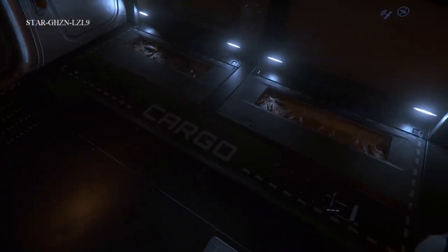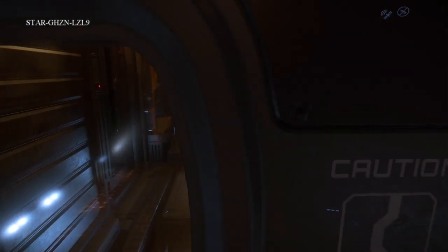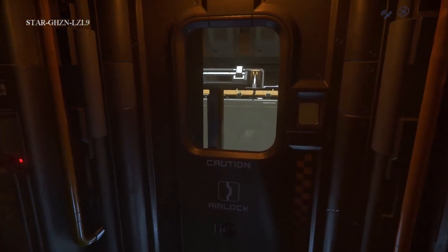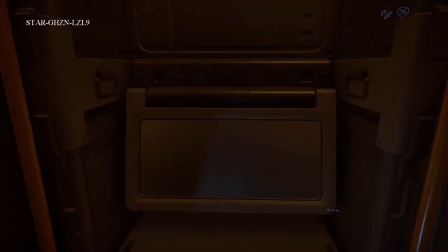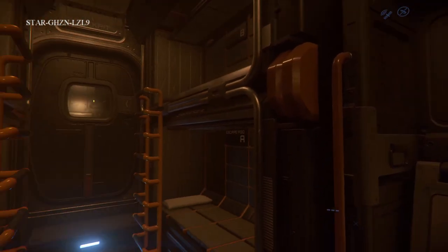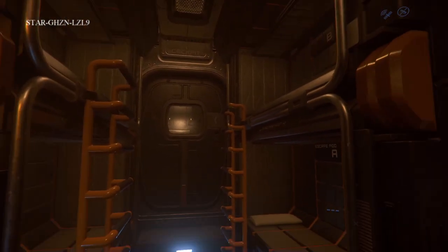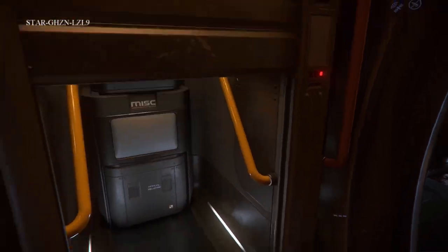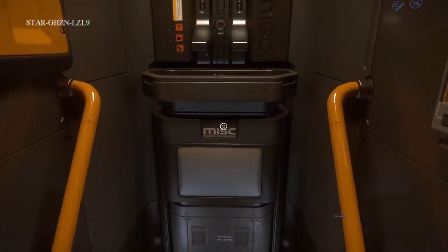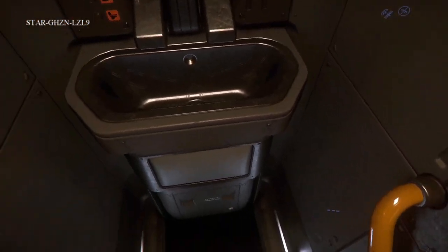Making our way to the living quarters — come through the ladder, we've got a little workstation here. We've got four beds and a bathroom. Little bathroom here.